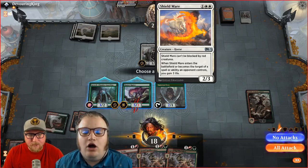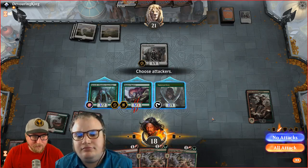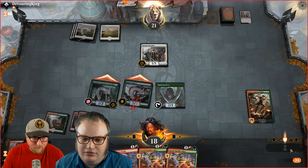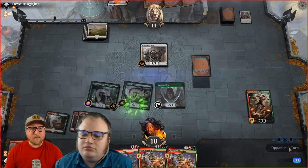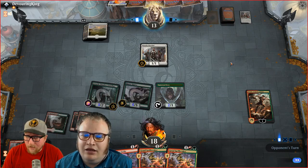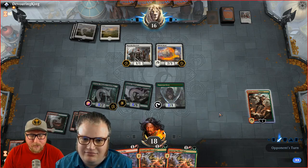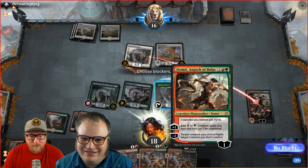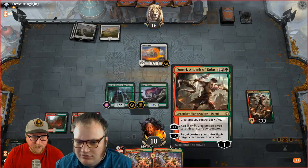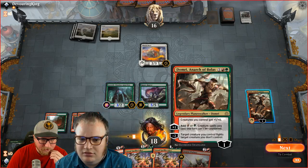The Golden State Warriors are in the finals against the Toronto Raptors — speaking of Raptors. He found another Shield Mare. If we Domri the Ripjaw to fight, we get to draw a card against the 2/3, and we can still attack with it since it'll only take two damage from their 1/1. But our Domri ability targets the Shield Mare too, so she gains three. With the Lightning Strike, the Shield Mare still gains three — it's a spell or ability. Either way, we're attacking for a buck.